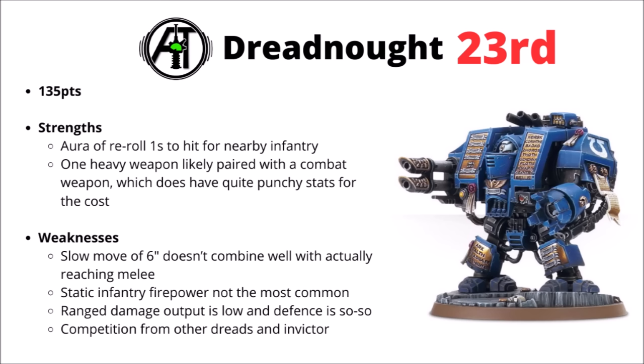If you do have really meaningful infantry damage dealers, they might have already got re-rolls to hit anyway. On top of that, the slow 6-inch move doesn't really combine well with actually getting that melee into combat. Overall, I just don't really think it compares very well with the other Dreadnought damage dealers — the Brutalis being really quite an efficient unit, and if you want the shooting version of the Dreadnought, the Ballistus just does that so much better, and for only 5 points more.